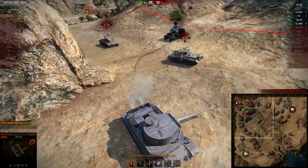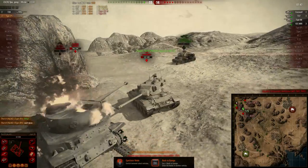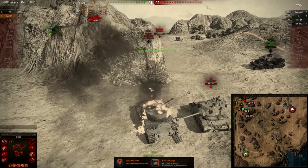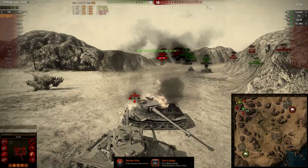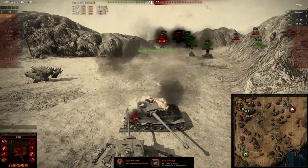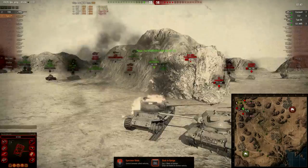But now the Cromwell flanks me, and the T37 takes me out as well. What I should have done here is kill the T37 first — that should have given me a far bigger chance of killing the Cromwell too. But the Cromwell is a really quick, fast mobile tank, so it was really hard to win this game anyway. I should have finished off the T37, but even then the Cromwell would have probably killed me — or if I'd killed the Cromwell, the Type 64 would have killed me as well.